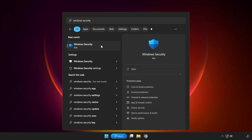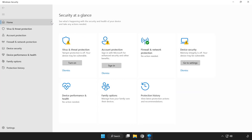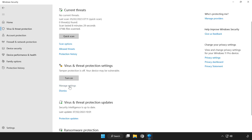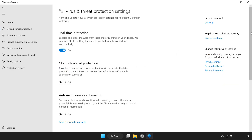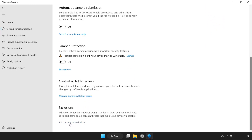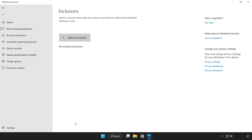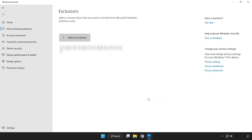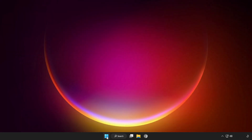Open Windows Security. Click Virus and Threat Protection. Scroll down and click Manage Settings. Scroll down and click Add or Remove Exclusions. Add an exclusion — try File or Folder. Find your not working application, select it, and click Open. Close the window and restart your PC.